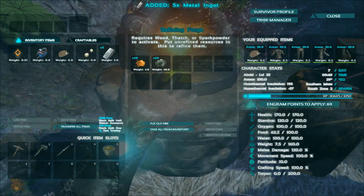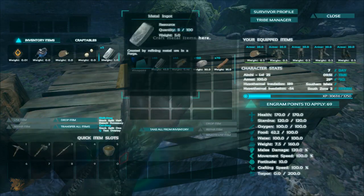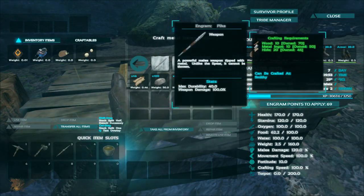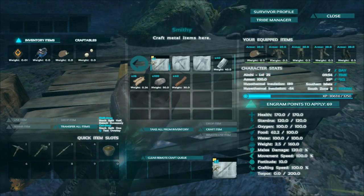Once you're at level 25, you'll finally be able to make steel weapons or iron weapons. To create them you just need 8 pieces of metal, which you can farm from mountain tops or even from normal rocks if you're lucky enough.